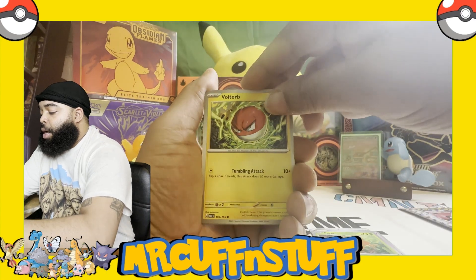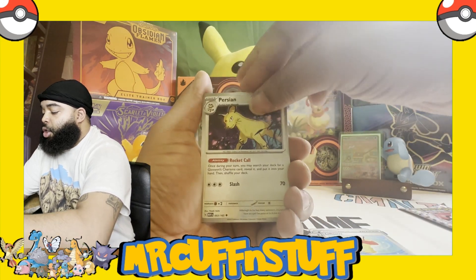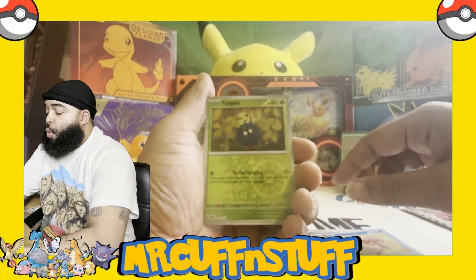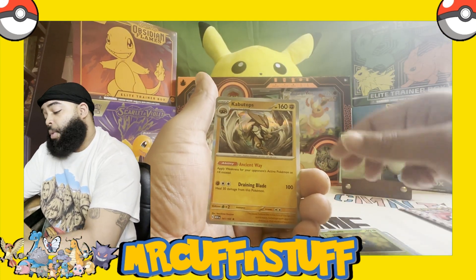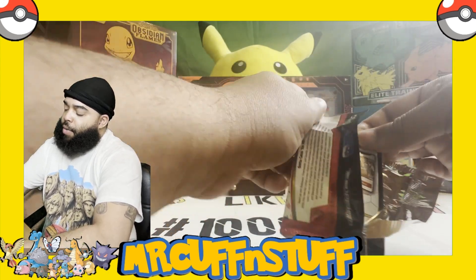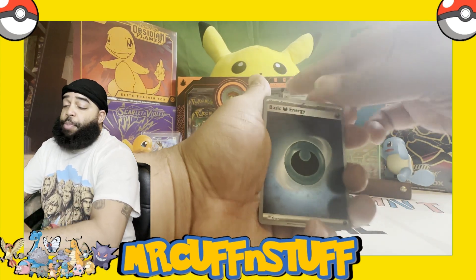Water energy, Weepinbell, Gastly, Persian, reverse holo Goldeen, reverse holo Tangela, and we got a holo Kabutops. Well, you know, we might have to buy another one of these boxes because we have not gotten any hitters whatsoever, which is unfortunate for real. All right, last pack — let's make it magic.